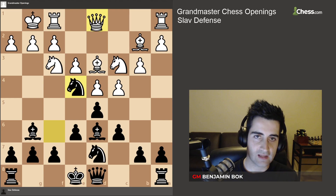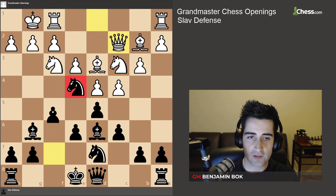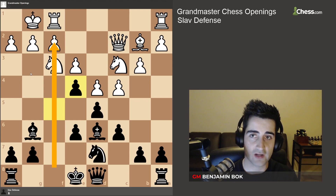Let's say white plays queen c2, putting more pressure on the knight on e4. Here you want to play f5, so in case white takes, we're going to recapture with the f-pawn, and this is even better because we can always use the half-open f-file to attack.